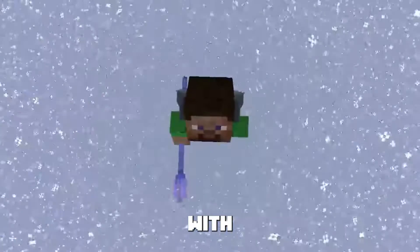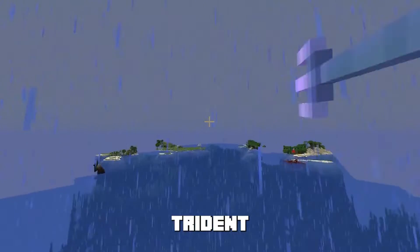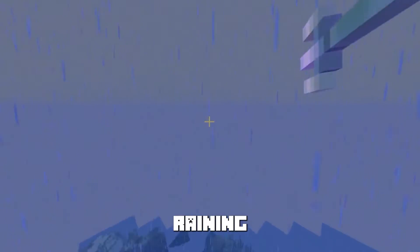What happens when you use commands to create a trident enchanted with Riptide level 255? The maximum natural level for a Riptide enchantment in Minecraft is level 3, and enchanting a trident with this will allow you to launch forward when you're underwater or whilst it's raining.